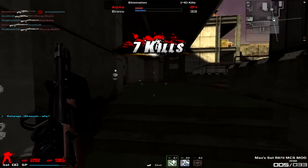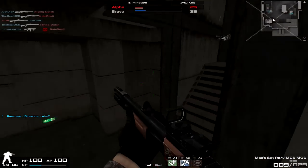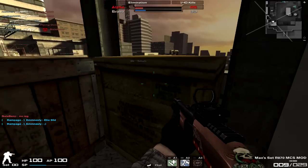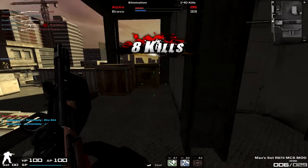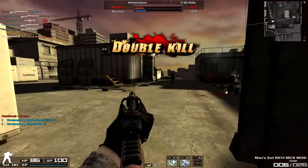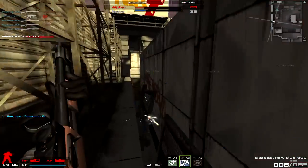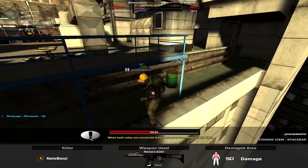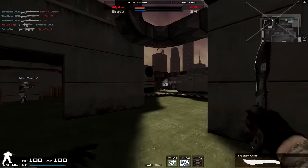So what's the difference between the normal R870 and the Maxxis R870 MCS Mod? Well, it's the rate of fire. The rate of fire is 30 — this gun fires so extremely fast there is nothing to compare it with. The original R870 has a fire rate of 17, meaning the Maxxis R870 MCS Mod is almost double the fire rate of the original weapon. That is absolutely insane.